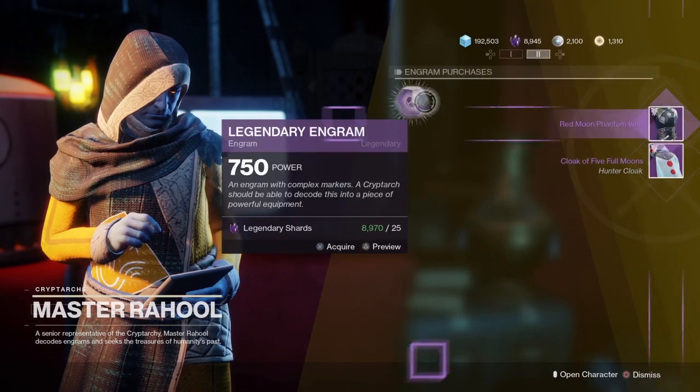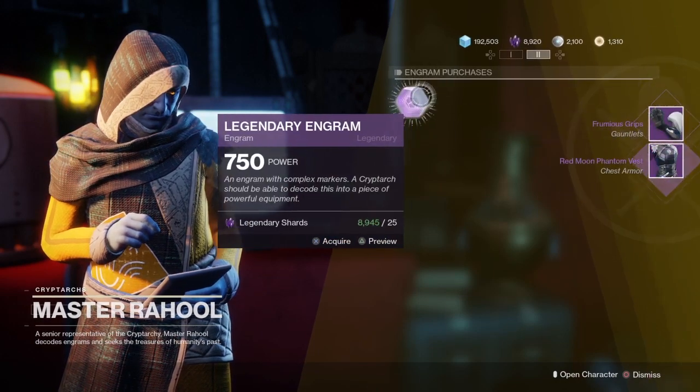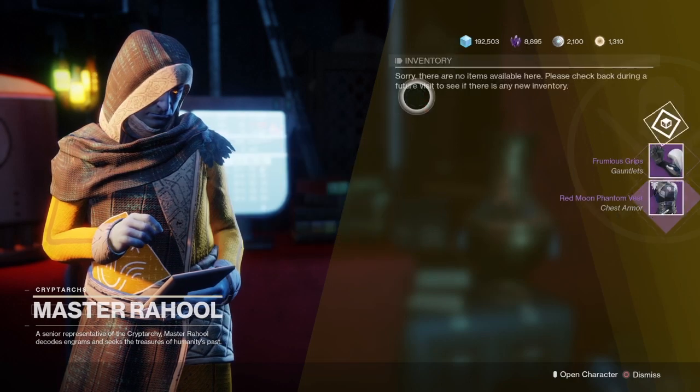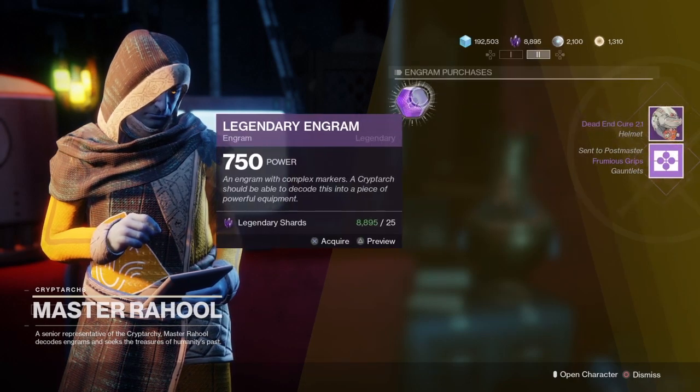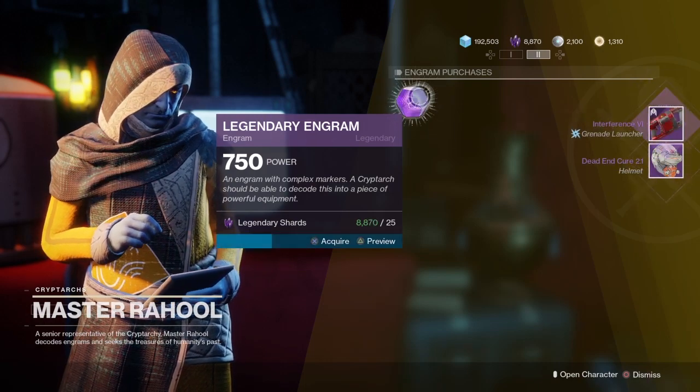If you have legendary shards to spend, you can go to Master Raul at the tower and buy legendary engrams from him. This is a really easy way to farm for this weapon, but it does get a little pricey if you're limited on shards.